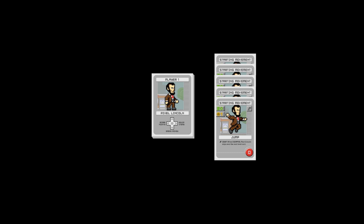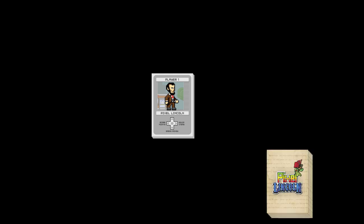Each player takes their starting cards. Place your Pixel Lincoln card down, take your two lives and place them under Pixel Lincoln. You'll take your five Jump cards and your five Beard Ring cards and shuffle them together to make the player deck.